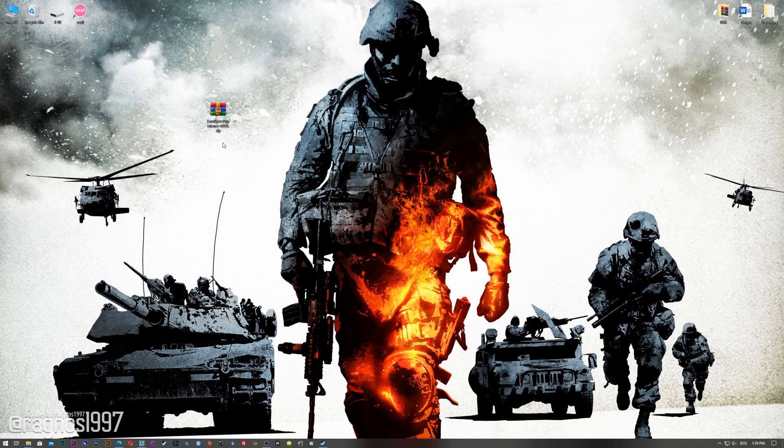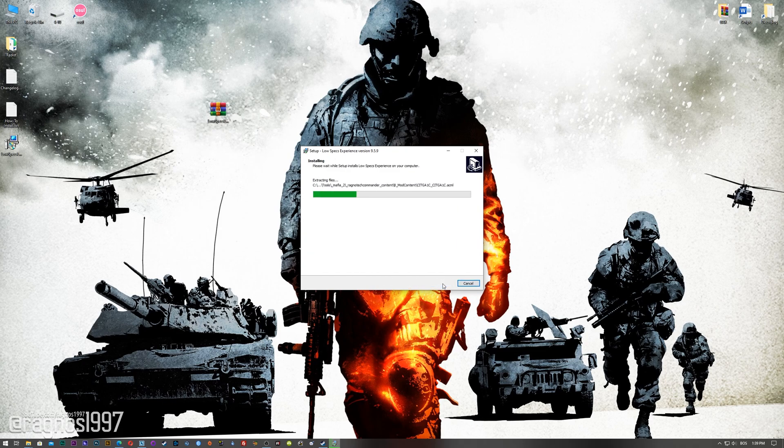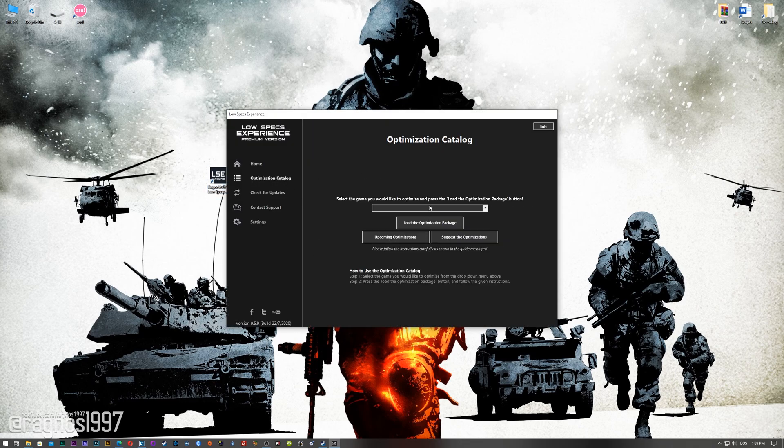Before we proceed with the optimization process, you will need to head over to my website and download the installation package for the Low Specs Experience. The download link is located in the description of this video. Low Specs Experience is a game optimization tool that I developed that will allow you to optimize your favorite games for maximum performance. Start the installation process, and once it's done, start it from your Desktop shortcut and head over to the optimization catalog section. From the drop-down menu, select Battlefield Bad Company 2, and then press load the optimization package.